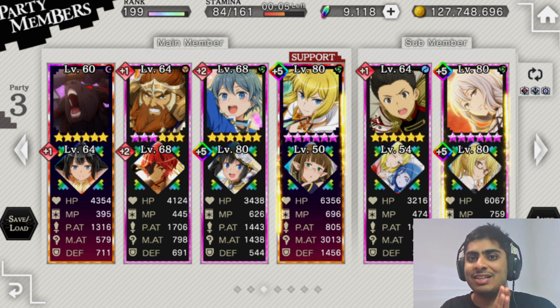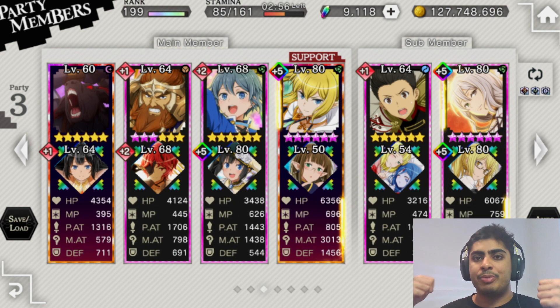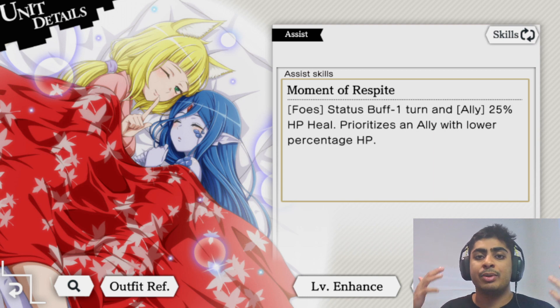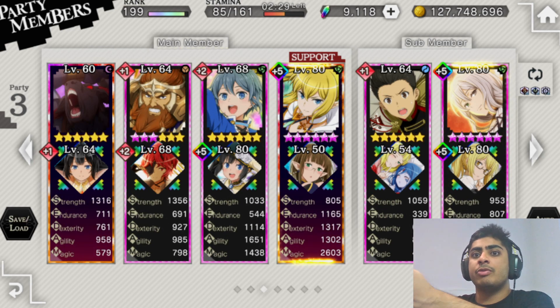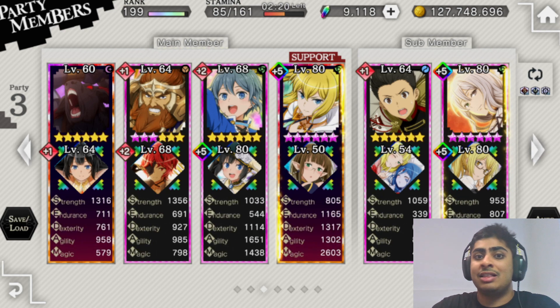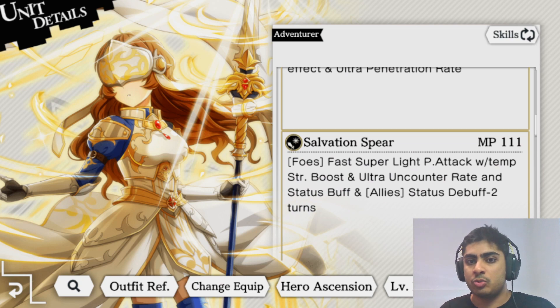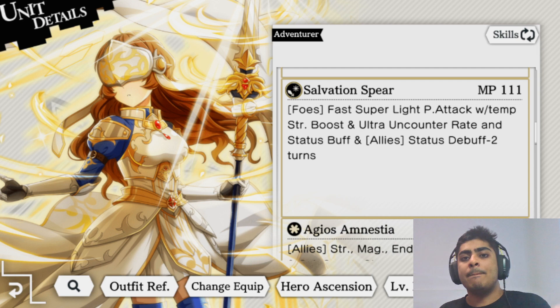In war games, the status debuff on foes and status buff on allies plus two turns is huge. For the stall team on the front line, if one unit dies and a backline unit comes in, this assist skill removes status buff minus three turns on foes at MLB. This strips enemy buffs, letting you tank even more - which is a key reason players take teams like this into war games fights.